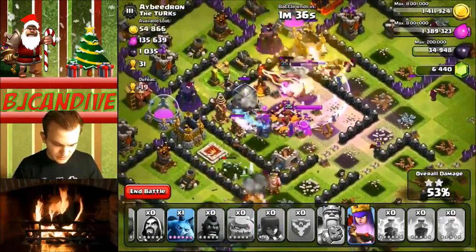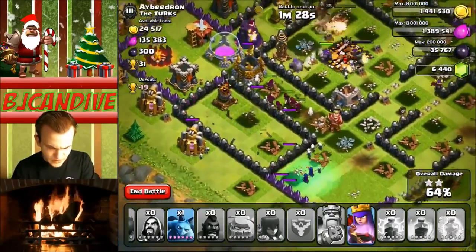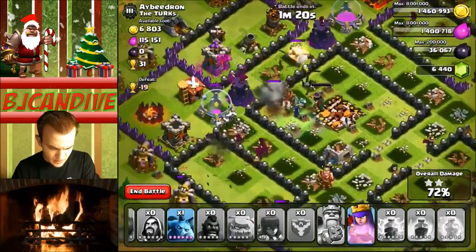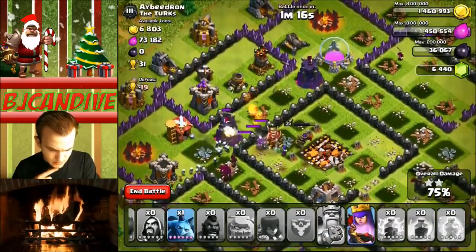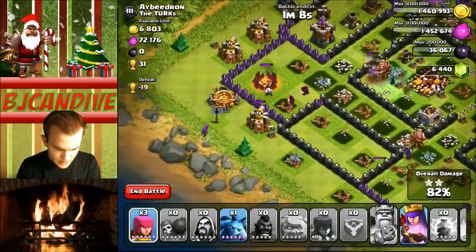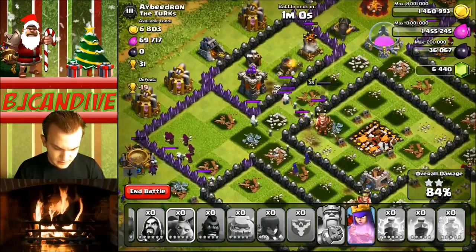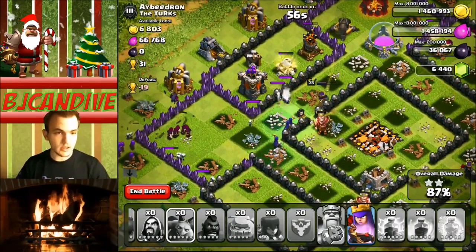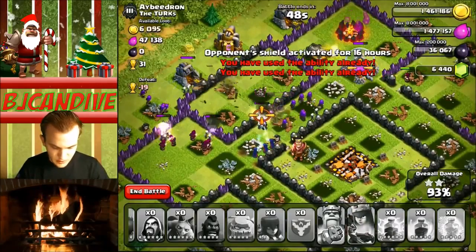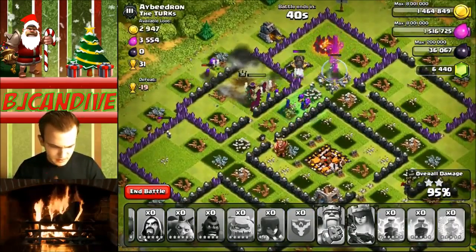48%. My queen is still full health. Do we have any golems left? If we have some golems left, we can hope for a three star. We do not, so I don't think a three star is going to happen unless my queen just does something crazy here. We do still have a bunch of witches left, but the splash damage on this base is just going to be too much for them. Actually, looking at it, we might be able to do this since I still have so much on my queen. We're going to get the three star! Look at all these witches — air defense is gone. I almost forgot to use my queen's ability, that would have not been good. We still would have gotten the three star though. Nice three star on that base right there! 31 trophies.